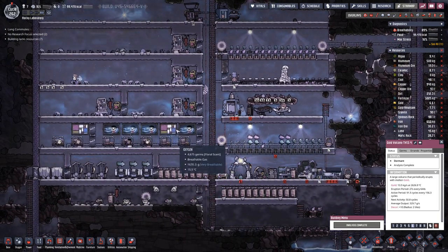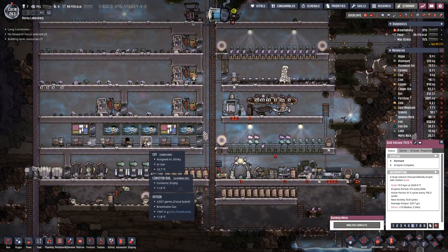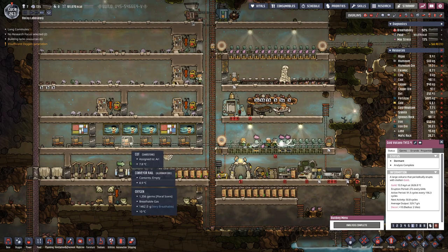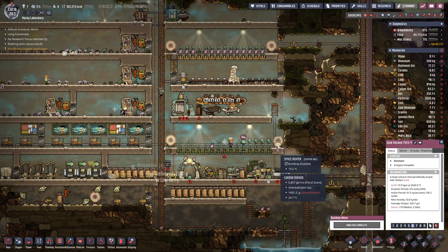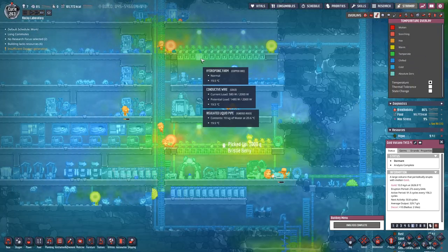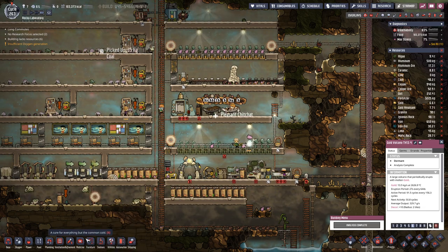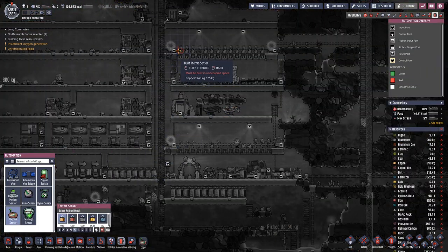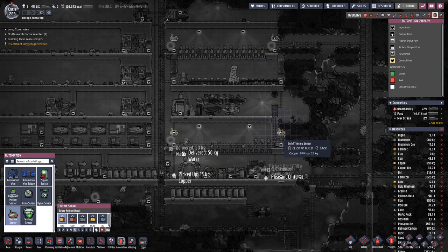We also managed to get, I think, 3 more duplicants in here, so we are pretty solid. 1, 2, 3, 4, 5, 6, 7 — yes, everyone has a bed. I had to turn this heater off because temperatures on this side got a bit too warm up here. It's also on the cozy side, so maybe we need to have sensors here.